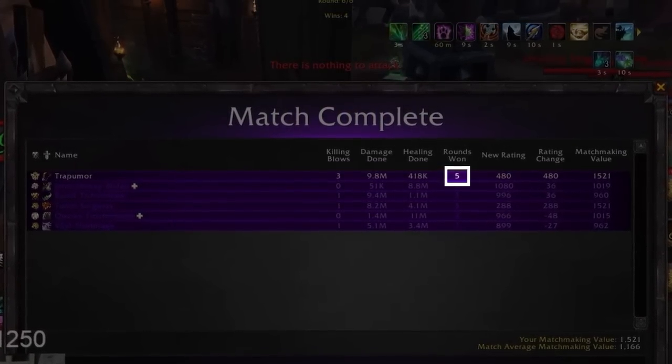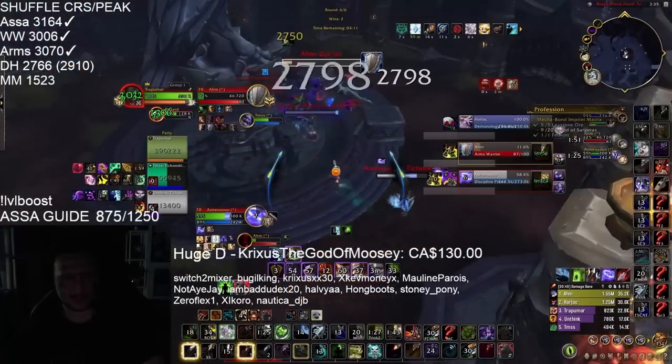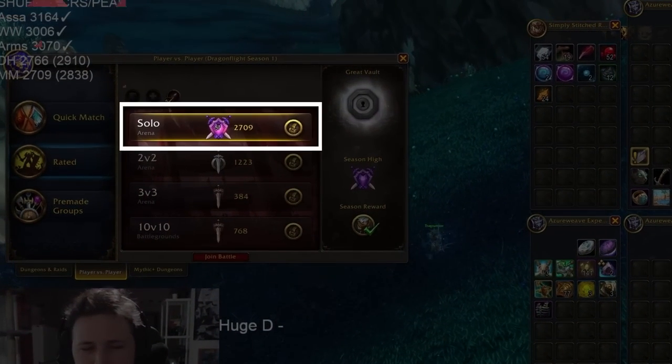Beginner's luck at low MMR? Well, no, because in his very next lobby he went 4-2, and after that he went 5-1. By the end of the night he was already rival-level MMR, and within a week he was already 2,700.